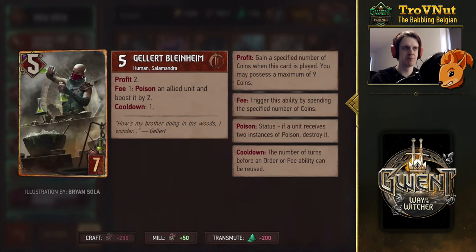Next up, the first of the Blindheim brothers — Gellert Blindheim: seven provisions, five power. Gives you two coins when you play. For one coin, you can poison an allied unit and boost it by two. Luckily there is a cooldown on this card — very important, as you'll see in a minute. The one poison gives you two points, so you get basically double up on your coins: spend one coin, gain two points, and of course that poison might trigger other abilities.